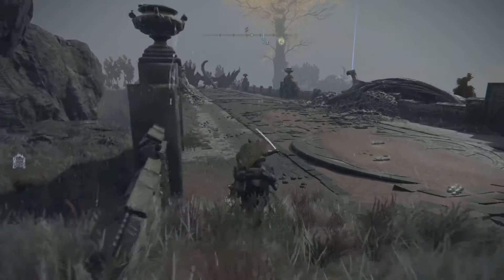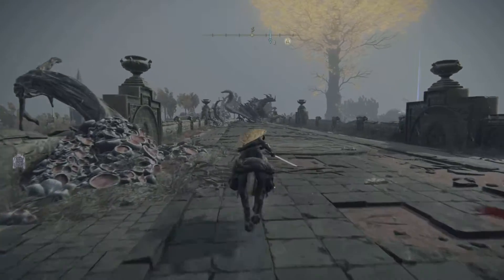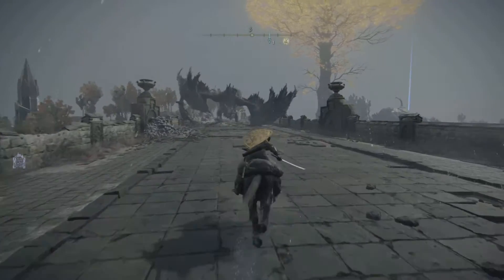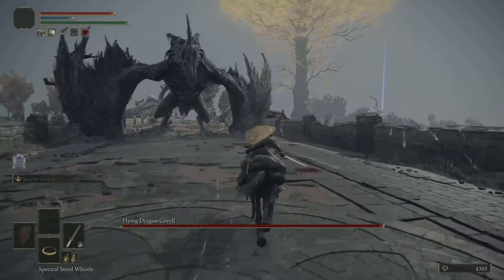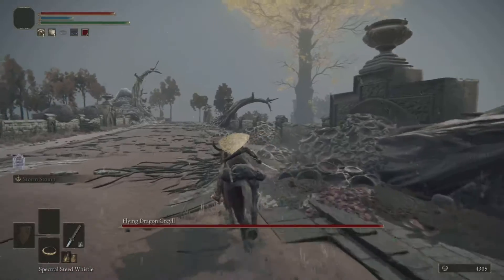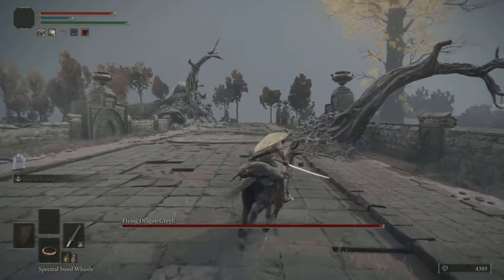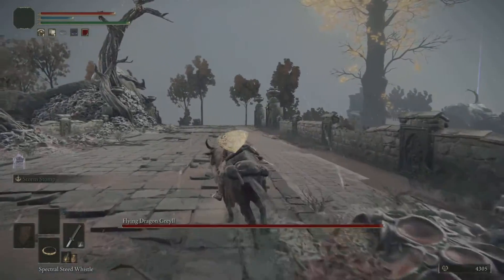When you get here, yeah, you just gotta run. That's a big dragon — how are we going to defeat it? Here's the funny part: this isn't even the dragon we're going to be fighting. We're just going to have some big cojones and run right between his legs, zigzagging a little bit just in case he wants to fight us.